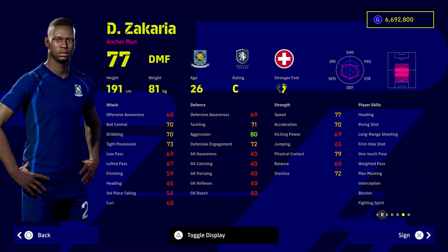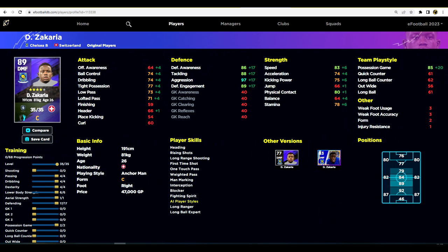Same with Sakaria — this guy is low-key one of the most overwhelming or overpowered players in the game. Look at the player skills: first-time shot, one-touch pass, weighted pass, man marking, interception, blocker, and fighting spirit. He's very cheap — only 47,000 GP — with excellent defensive stats, excellent speed, and fairly decent tight possession. An anchorman is going to play like a center back, so you need him as an all-rounder who can block the ball defensively, as well as having passing skills if you plan to use him on the ball.